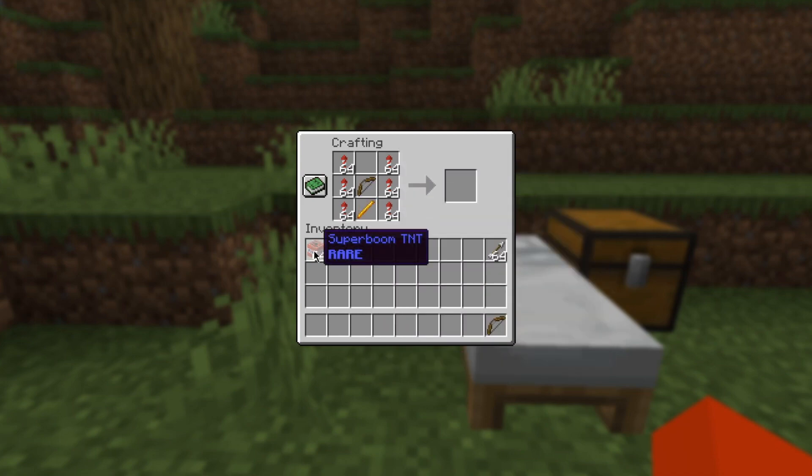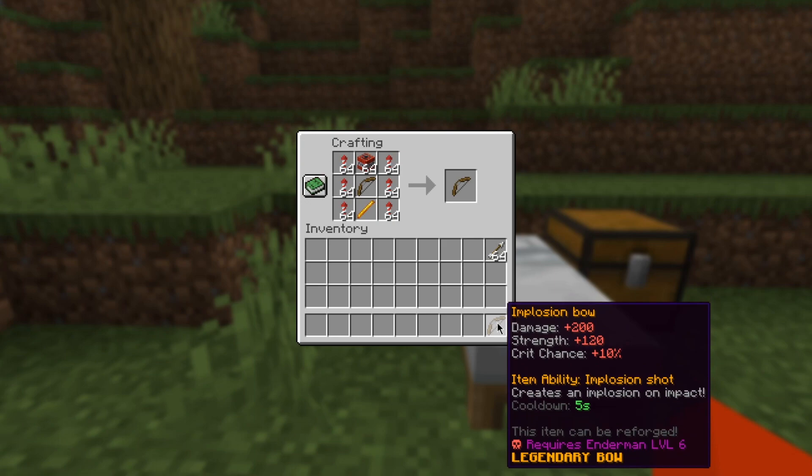6 stacks of enchanted firework rockets, which is the final version of gunpowder collection, and one stack of super boom TNT — this is what gives you the implosion bow. The implosion bow would be unlocked at Gunpowder Collection 10 and you would also need Enderman Slayer level 6. This adds 100 damage, 100 strength, and also 10 crit damage.